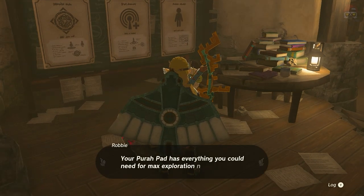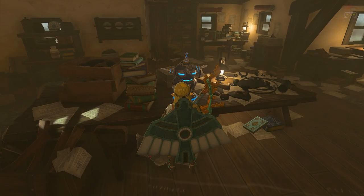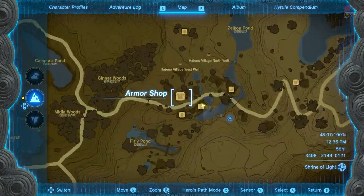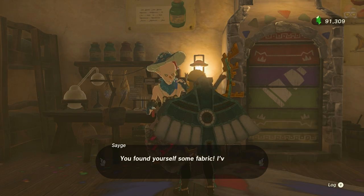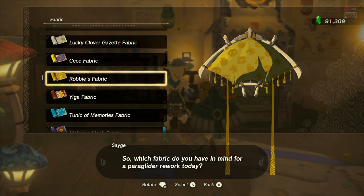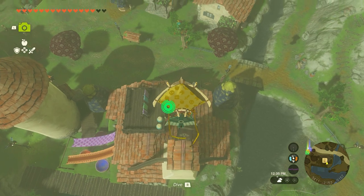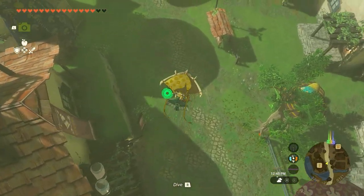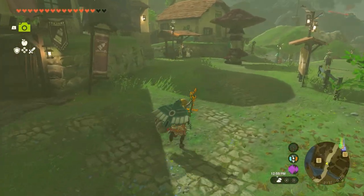So we've got Robbie's fabric and we can now use the Purah Pad's other features to help in our adventures. To apply the fabric, go down to Hateno Village to the dye shop and talk to the person there to rework your paraglider. You can see what it looks like — it has all the symbols on it: horses, weapons, materials, enemies, and more. Is it worth grinding for on your own or paying for? That's up to you, but now you know what the reward is.